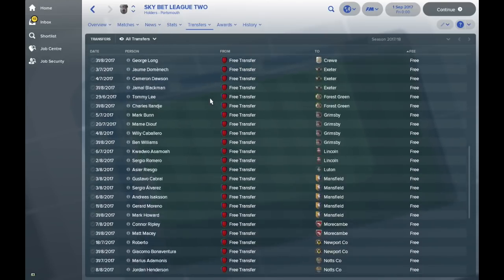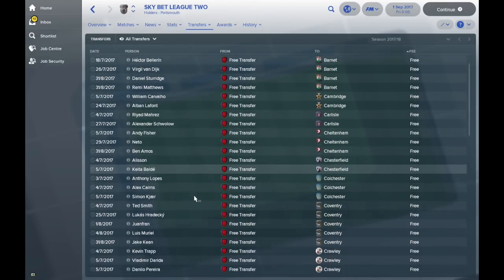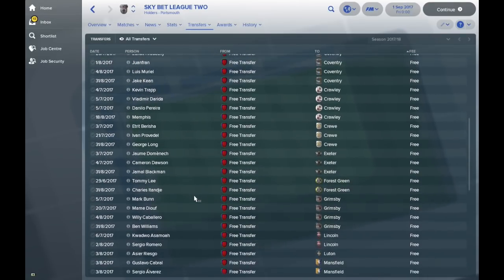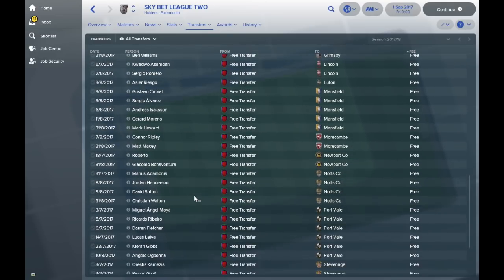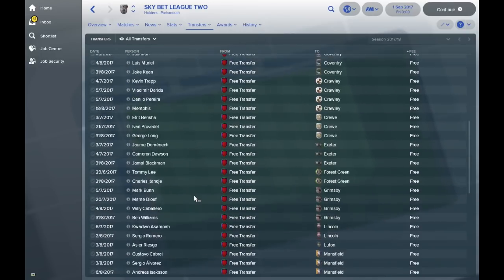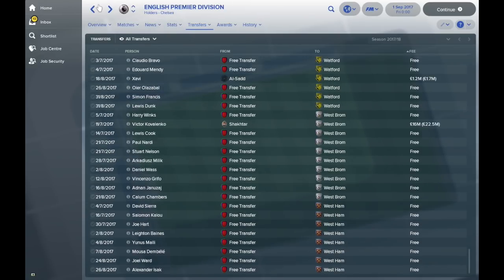In League Two: Bellerin is now in League Two at Barnet alongside Virgil van Dijk and Daniel Sturridge. William Carvalho has gone to Cambridge. Mahrez is now playing for Carlisle. Balde at Chesterfield. Juan Fran has dropped down to Coventry — who saw that coming? Sergio Romero is down here too. And Theo Walcott is now in League Two as well. So lots of players going to lots of very different leagues.